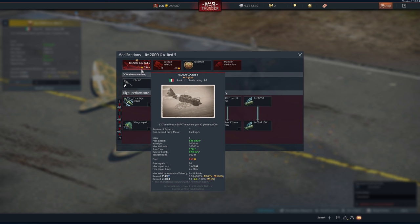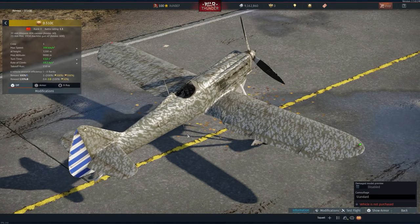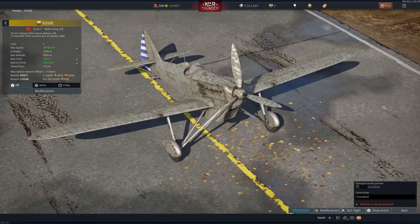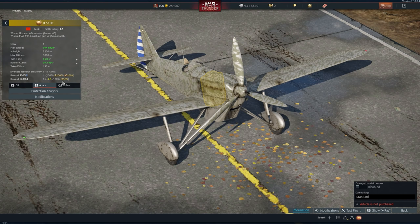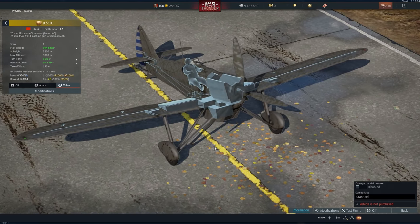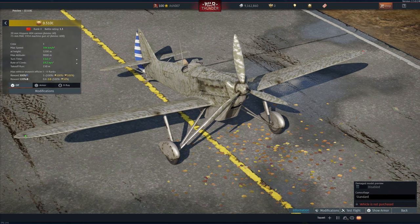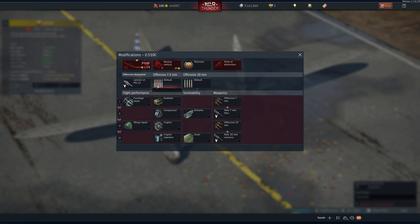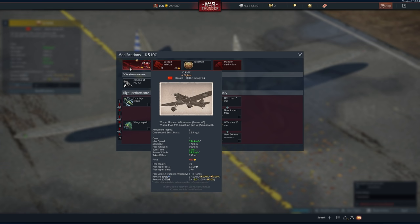This is a Chinese-French aircraft — the D.510C. It's a rank one, battle rating 1.3 French monoplane armed with a 20mm cannon and two 7.5mm machine guns with 600 rounds, with a top speed of 394 km/h and a 3mm armored plate. Looking at the X-ray you can see the fuel tanks, wing spar, and pilot. There's no wiki entry for it, but the modifications page is quite interesting — it is stock standard and costs 400 Golden Eagles, and it is Chinese.